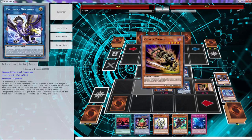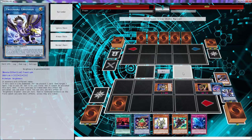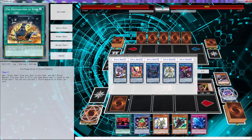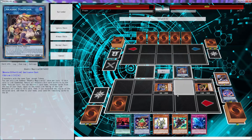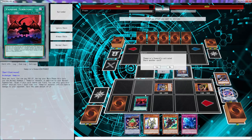We bring out Goblin Zombie and we have our combo right here. No need to chain another card. Then here we can go Curious. With Curious, since we already have the Western name set up, we probably should just do it right now. Let's activate Territory.